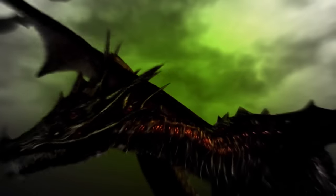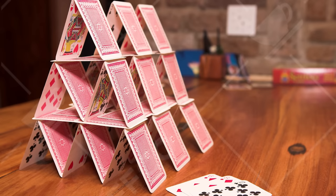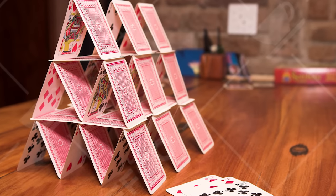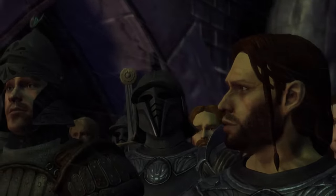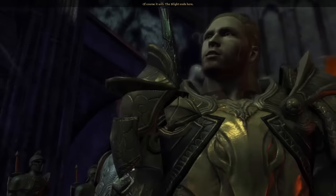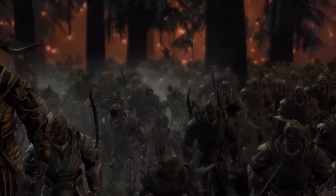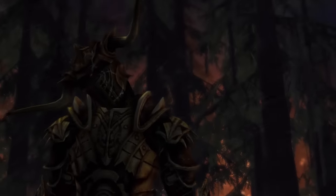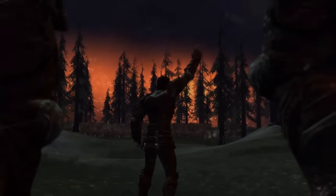Seriously, did the game just crash again? It did. Okay, fantastic. This game is about as stable as a house of cards in an earthquake. So here we have the great epic battle of... wait, what franchise is this? Yeah, so this is the great big epic fantasy battle which happens in the first couple of moments of the game. I don't think it's going to go well because if it went well, there wouldn't be a game. We're going to have a great epic betrayal which makes all of the heroes very upset. Wait, why are the archers standing in front of the infantry? This is some Game of Thrones level tactics right here.